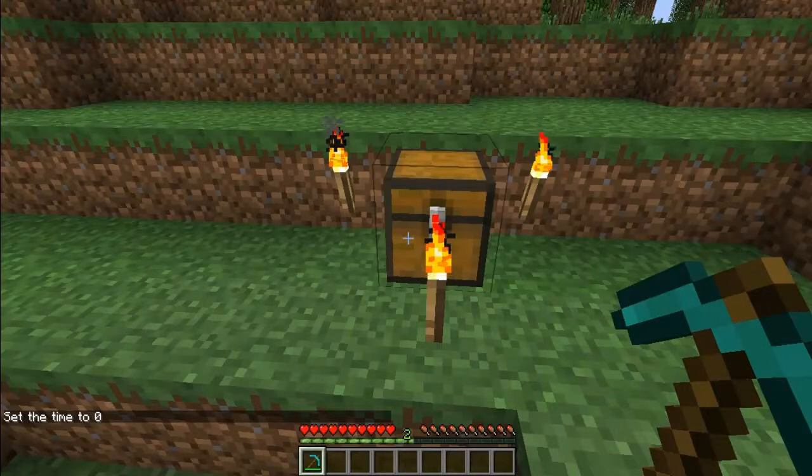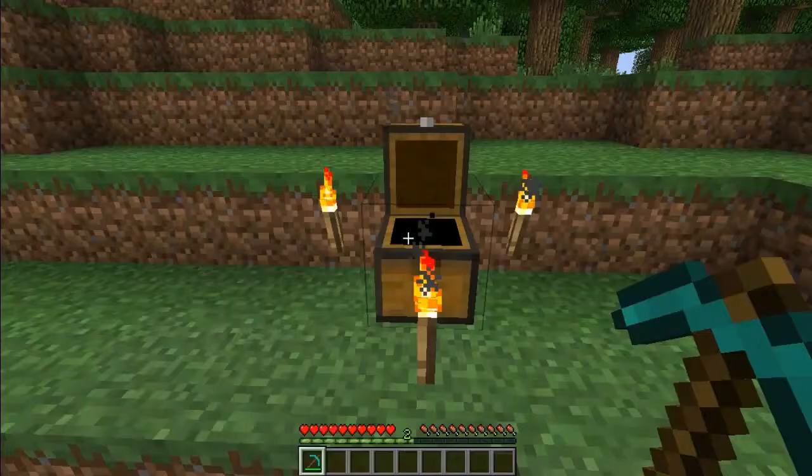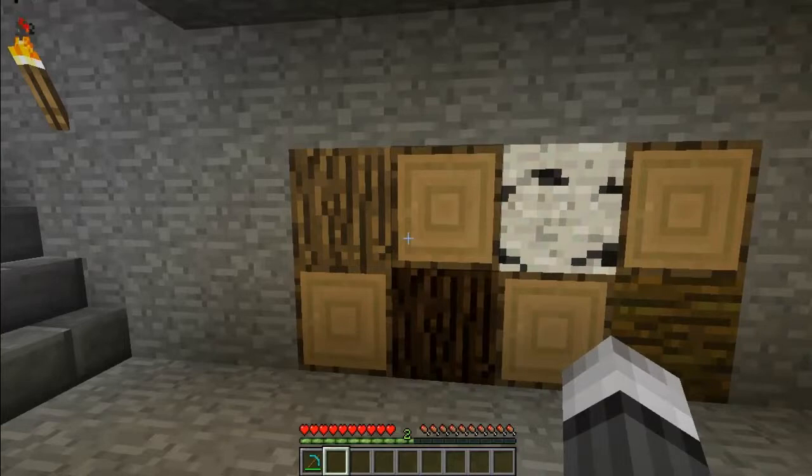Hello everyone, today I'm going to be showing you some new features in Minecraft 1.3. The first one is the bonus chest, which can have random items in it. Another feature is that wood can be placed in two different ways.